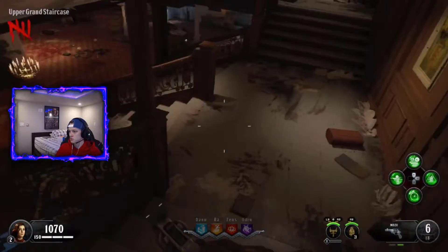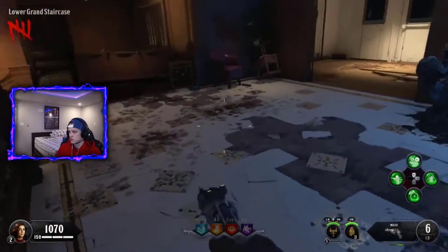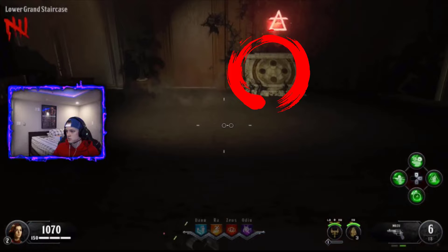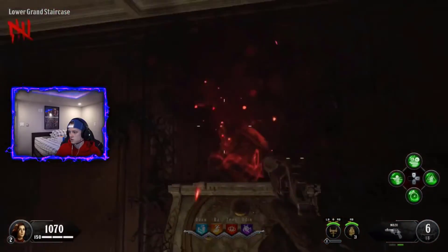Alright guys, so the first podium that I'm showing you is right down the big main staircase in the middle of the map. Head all the way down to the bottom of it — there will be a door that was closed, but once you get the key, head down and you'll see the first podium here. Walk up to it, interact with it with whatever button it is, and then you are good on the first podium.